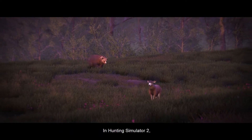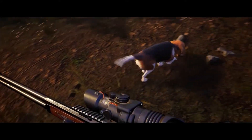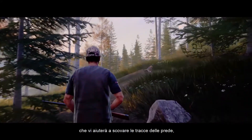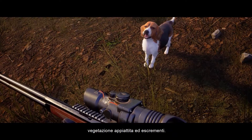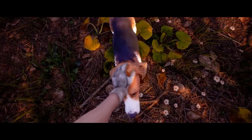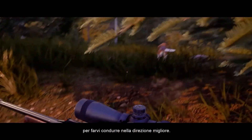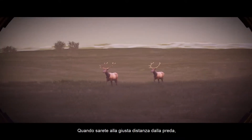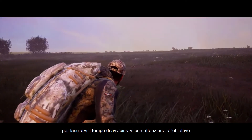In Hunting Simulator 2, your hunting skills will be put to the test while tracking. Thankfully, you have a faithful companion at your side to help you find the tracks of your prey, including footprints, flattened vegetation, and droppings. Give your dog the right commands so they can lead you in the best direction. When you're the right distance from your prey, command your dog to wait while you carefully approach your target.